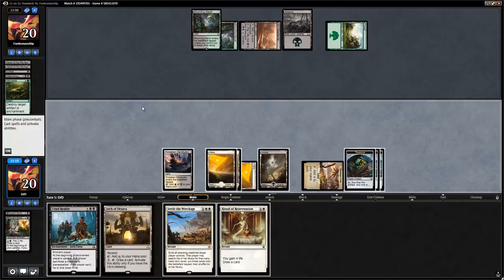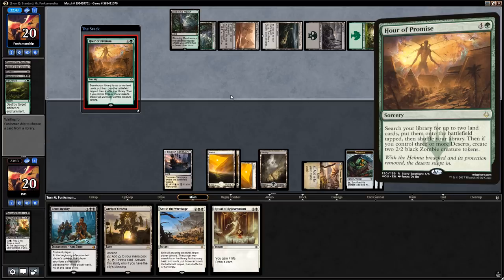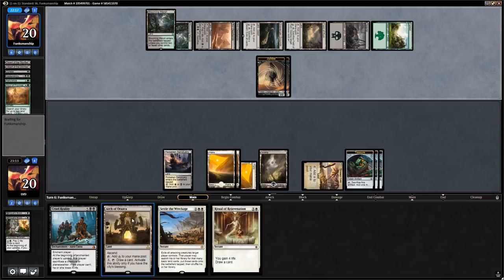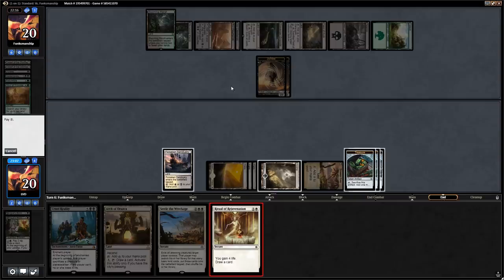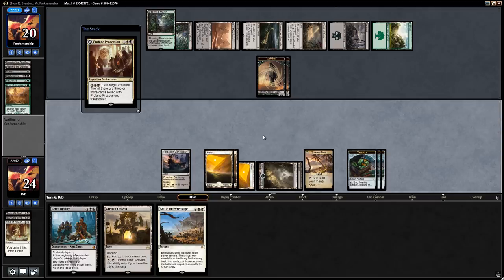The opponent knows about our Arch and got a Field of Ruin for that reason. They have two zombies and we draw Profane Procession — excellent, a great answer to the zombies and to the opponent's potential curve topper. We only want to play the Arch if we can actually draw a card with it right away, which isn't the case here, so we just play the Procession. End of turn we draw a card with Treasure Cove. We need to keep enough permanents so that when we play the Arch it has the City's Blessing right away — and we count 10 permanents, so we're free to draw a card.